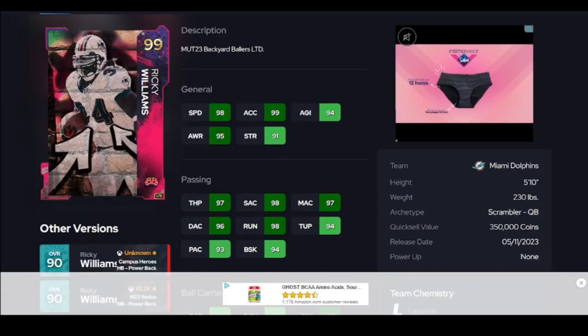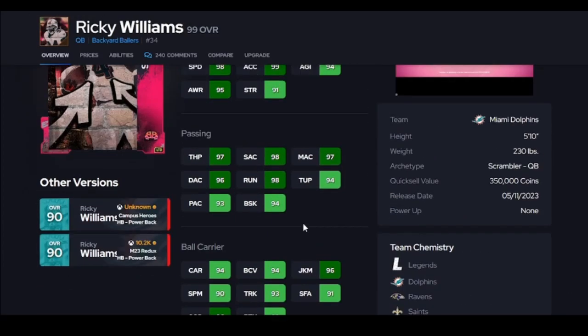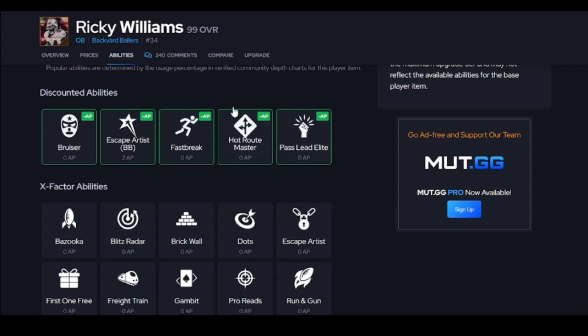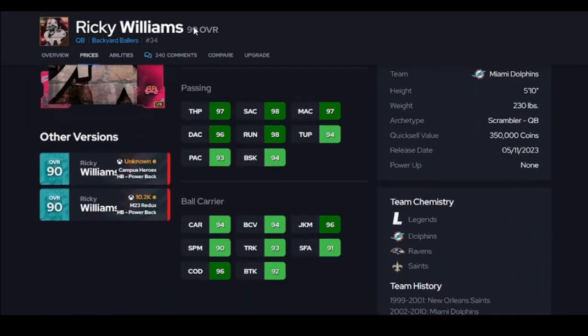Ricky Williams is up next — the best runner in the game at quarterback. He gets juke and spin run animations. His release is good, his speed is good, he's fun. He's Slinger 3 for $400K, and he only gets one spot for zero, so he does not have the best AP setup. If you're looking for the best runner, go get Ricky.